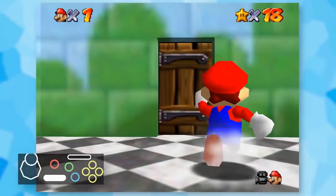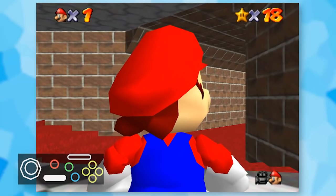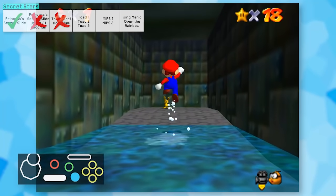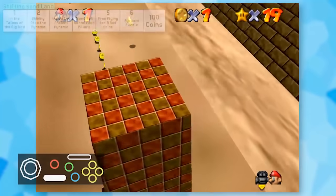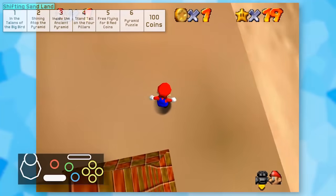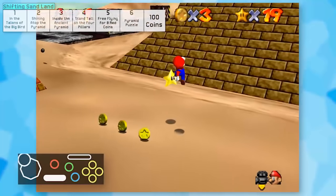After literally two and a half minutes, I finally got to the basement doors so I could start trying those levels. Catching Mips wasn't too bad - I just needed to carefully angle my camera in the right direction. The next level was Shifting Sand Land, and most of the stars here were really simple. I just needed to be cautious of all the quicksand.